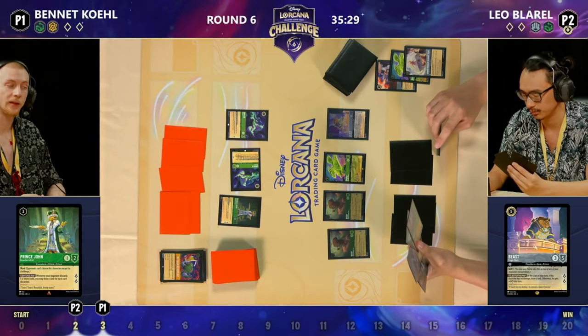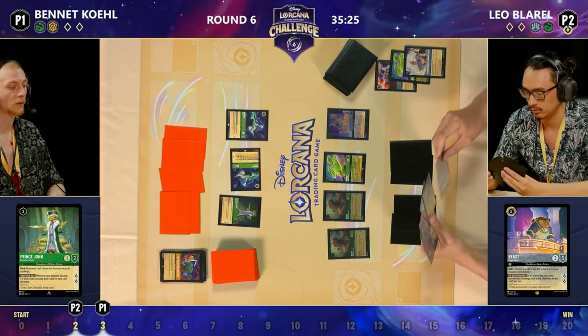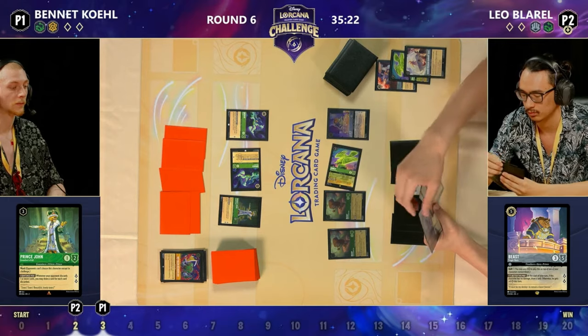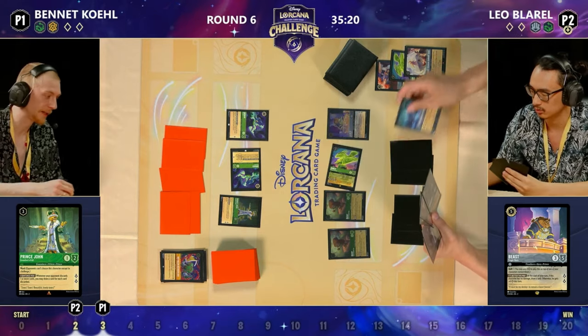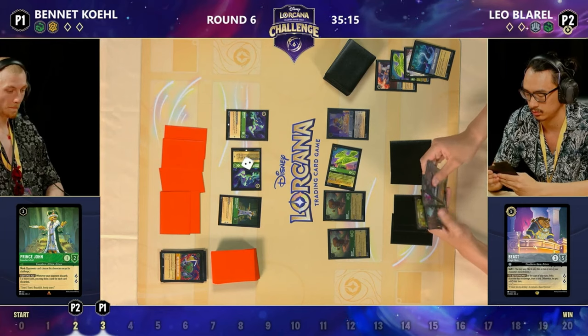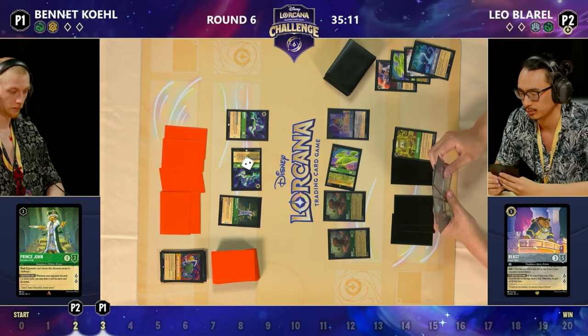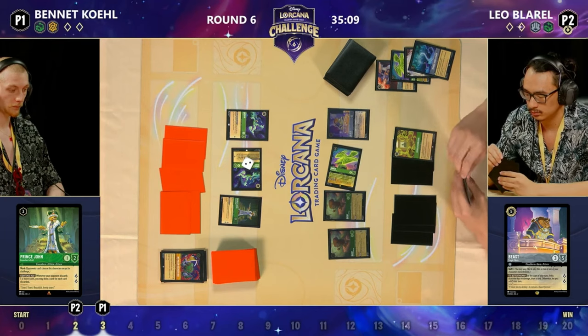I want to go back to the line of the double Bucky Diablo — it was such a good play. At five ink available, they could have just played something like a Beast, but instead that second Bucky and Diablo was really really impressive. 'Let the Storm Rage On' is going to sink two damage counters into Ursula Deceiver — and of course it costs nothing at all, being able to sing it with Diablo. Six ink now available.